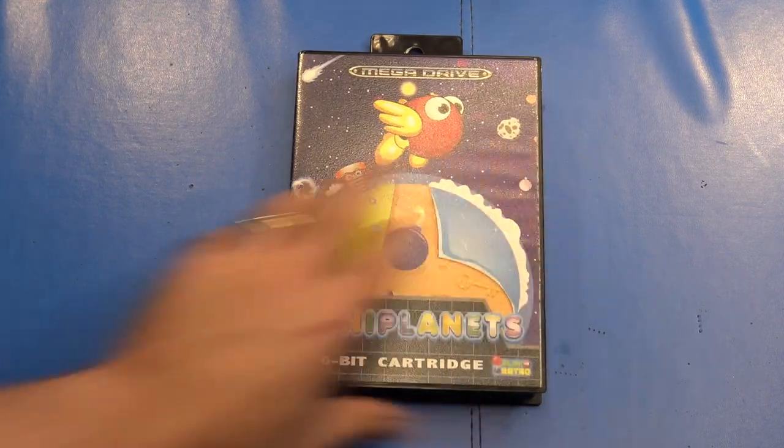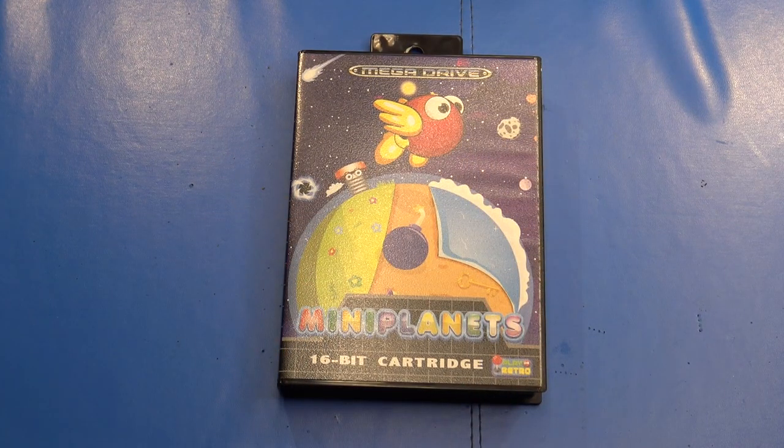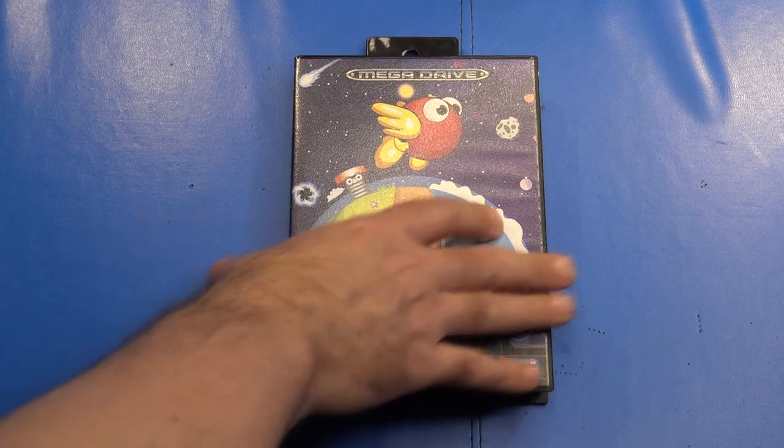Welcome back to the Ivory Tower Collections. Today I'm doing a gameplay video review on a homebrew for the Sega Mega Drive and Genesis that came out a number of years ago — way overdue. The game is called Mini Planets. It's programmed and directed by a programmer who goes by Seek on the Sega 16 forums; his actual name is Javier del Gromo. Music is by Iris Melody, and the booklet and covers were designed by Philippe Monge.